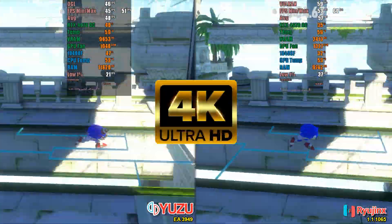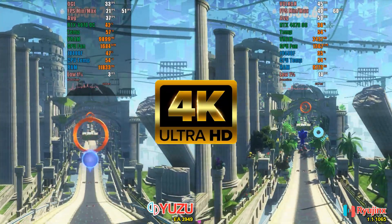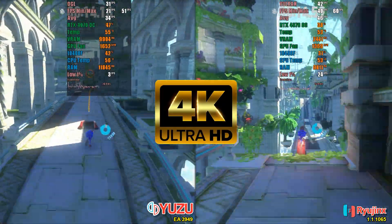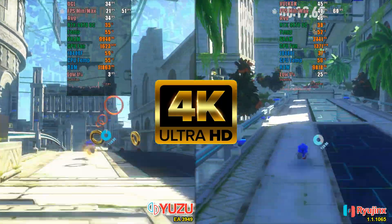Lastly, let's perform the game test running at 4K with the 60fps mod. Even knowing that we can't maintain 60fps all the time with this CPU, we once again see a noticeable gain by using Vulkan and Ryujinx. In certain instances, Ryujinx showcases double the frames compared to Yuzu.